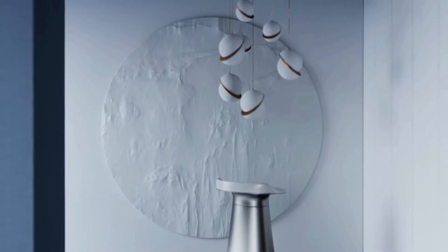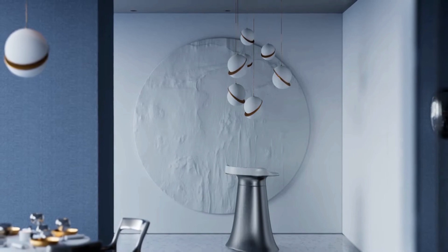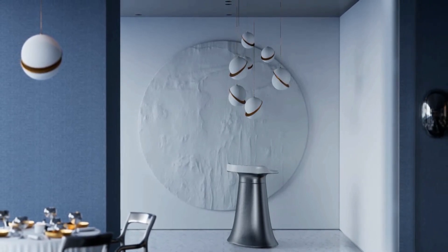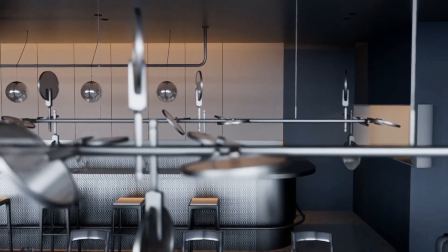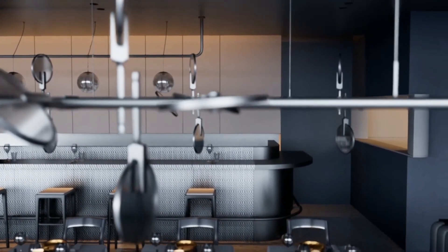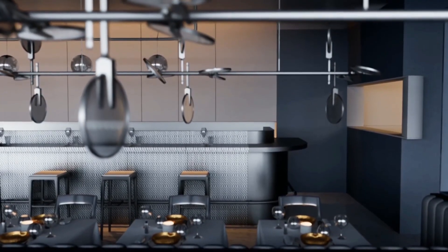Now we've got contemporary restaurant — a restaurant with modern design. This is an interior space of a modern restaurant where all furniture is ready to use in your own restaurant project. All props are carefully UV unwrapped, the project can be controlled by gamepad, and there are two maps available containing different sets of material combinations to give you different layout ideas.